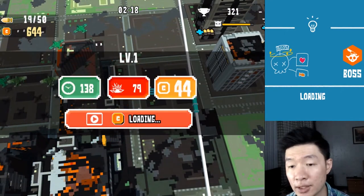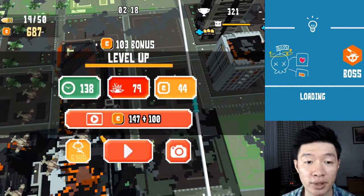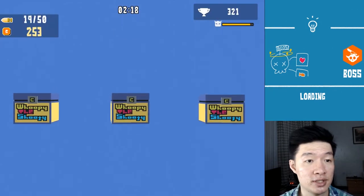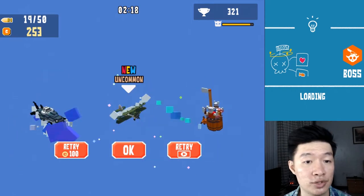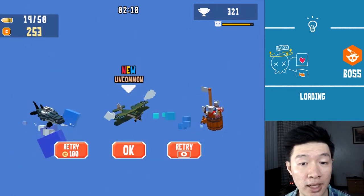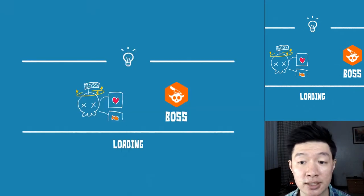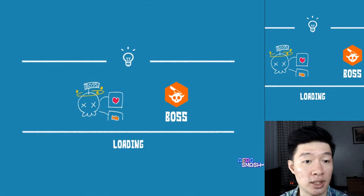I just crashed into another plane — not good. What's this? The Whoopie box — Shooty Whoopie, the Shooty, a new uncommon plane. Will that be my own plane? We see lots of uncommon planes. First boss: Aerosmash — back to the menu.